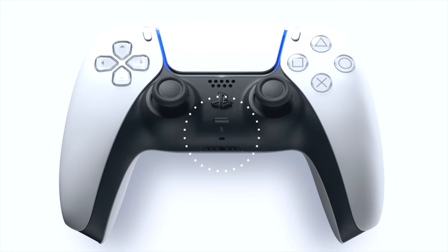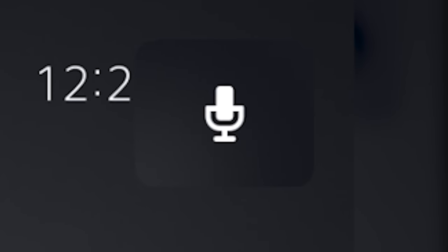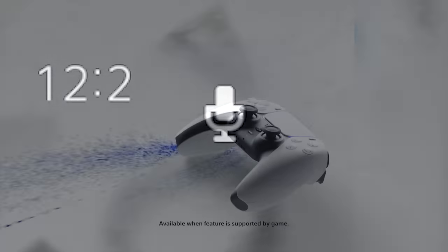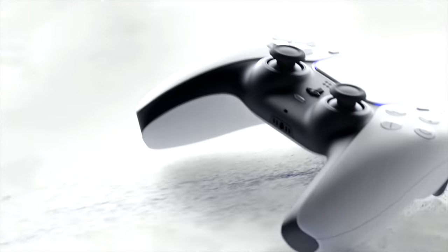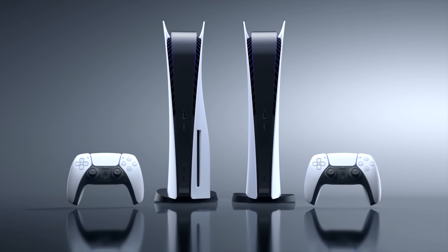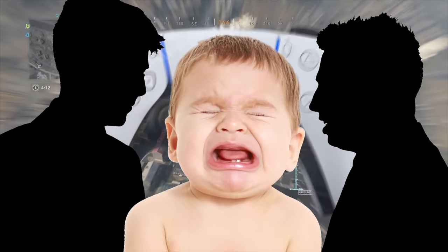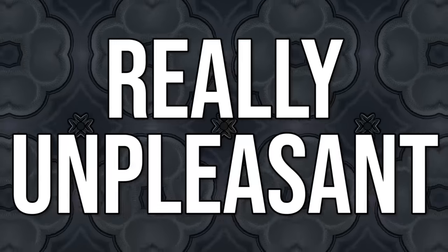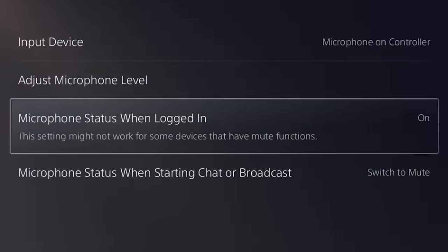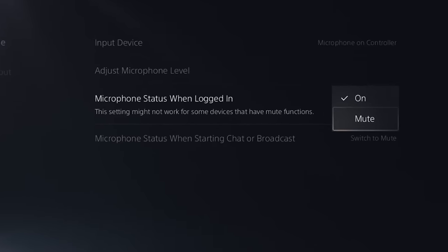At number eight, turn off the controller mic on the PS5. As far as we can tell, the controller mic is still on by default on the PS5, and it's definitely something we're recommending turning off. This caused so much confusion when the PS5 initially launched, and it's still not great even now. If you have the system, you know exactly what we're talking about: you join an online game and it's filled with people breathing into their mics, having private conversations, or having screaming babies in the background. It's really unpleasant, and a lot of people aren't even aware their mics are on. You don't want to be one of these people having your private life broadcast to the world while you're playing Fortnite or whatever, so turn the controller mic off.